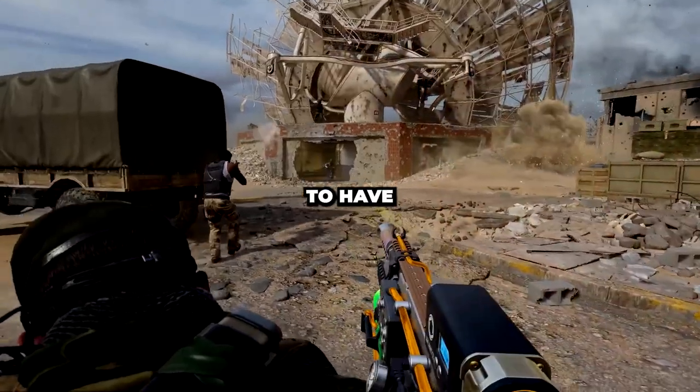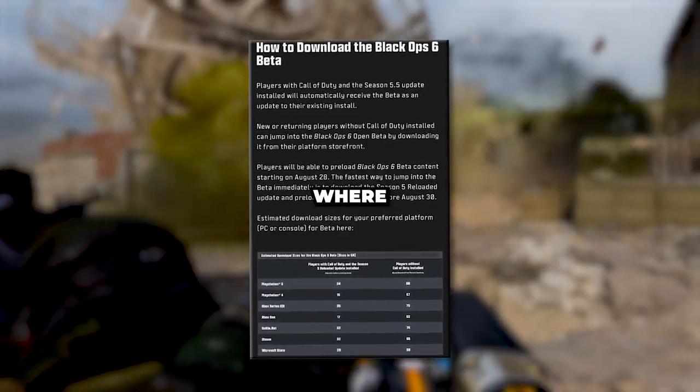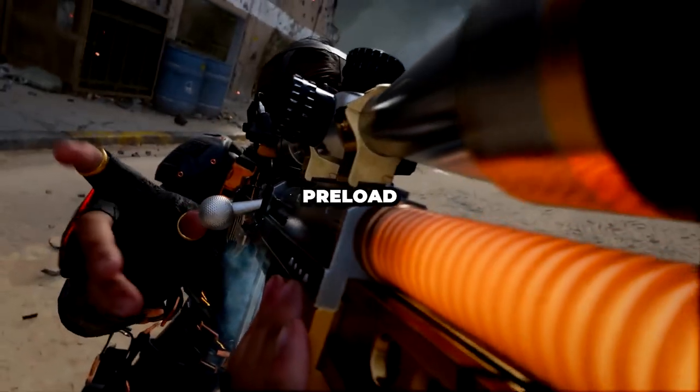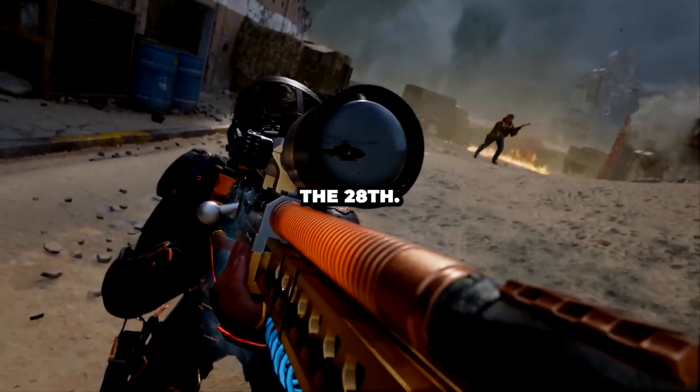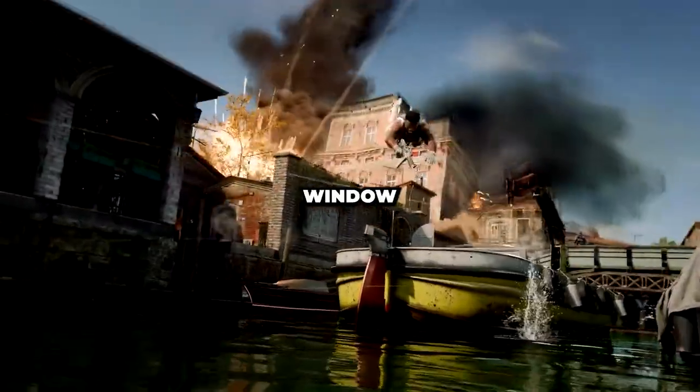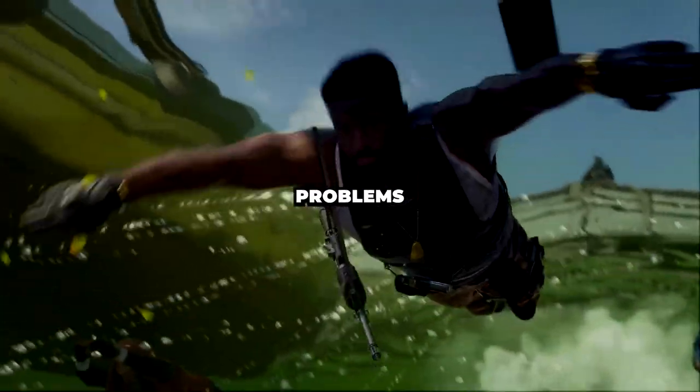The actual beta itself is going to have its own download of sorts, where we should be receiving codes at some point on the 28th of August. There will also be an option to pre-load the game from the 28th, so even if you have terrible internet, you should be able to get this downloaded in that 48-hour window before the beta starts with no problems whatsoever.